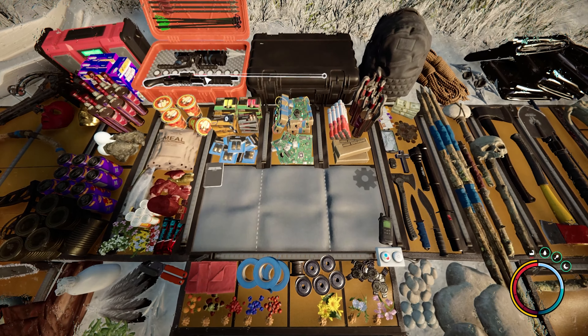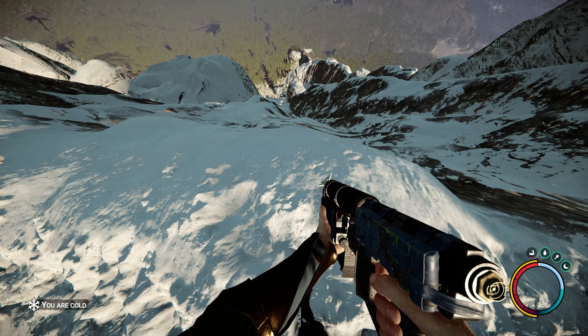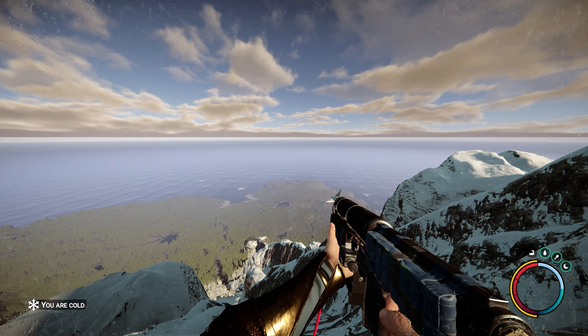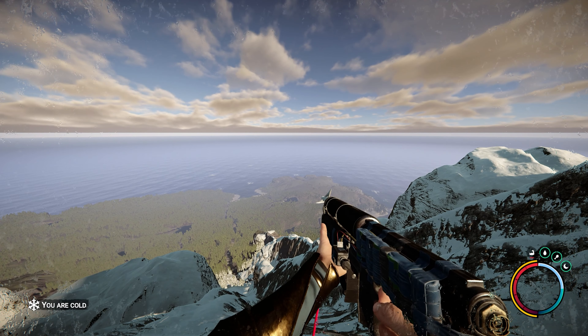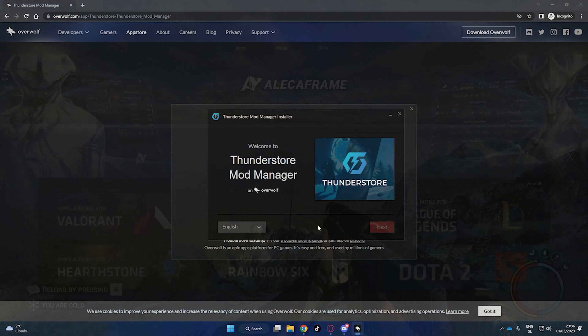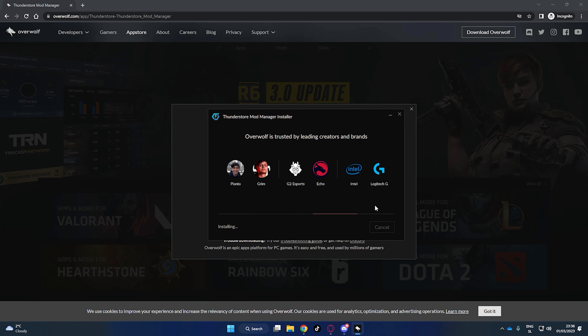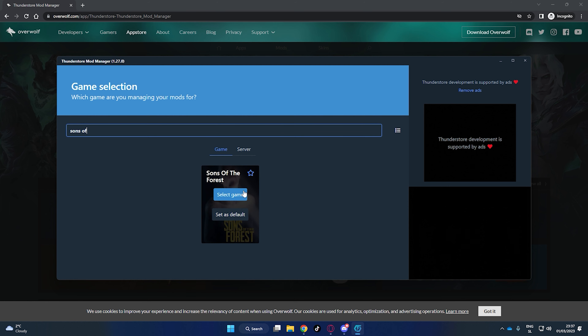Hey guys, welcome to this short tutorial on how to get unlimited zipline. As you can see, I am able to shoot my zipline as far as I want. To do this, I am using the mods and software called Thunderstorm Mod Manager. I already have a video tutorial on how to set it up and start using the cheats and mods, so feel free to check it out — the link will be in the description.